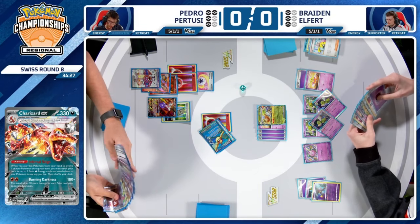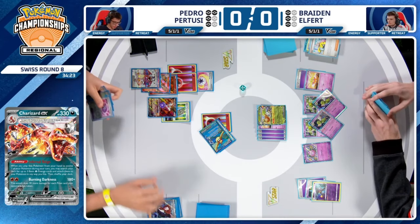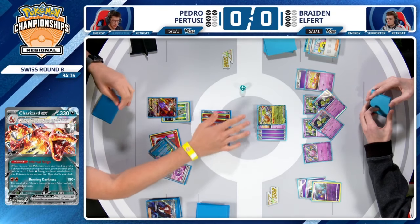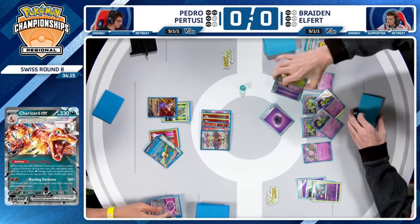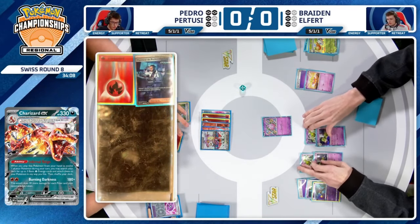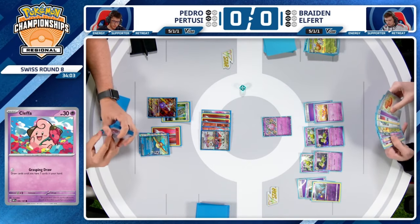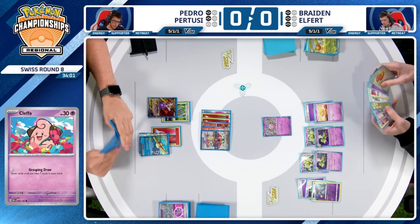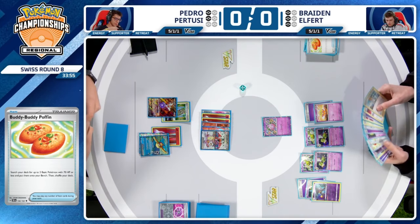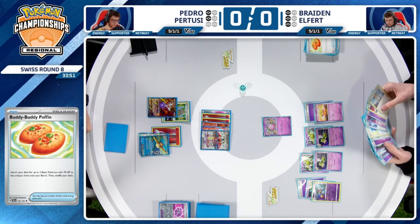If Braden's going to be down to one prize card after this turn, and Pedro determines he needs to attack with Radiant Charizard, if he finds it off the prize cards, then Arven gets him Ultra Ball or Nest Ball to find that Radiant Charizard. Pedro is holding off on the Forest Seal Stone so he has access to it after an incoming Iono. Looks like that's his call — putting all the eggs in the Radiant Charizard basket, and it seems like it's going to pay off.